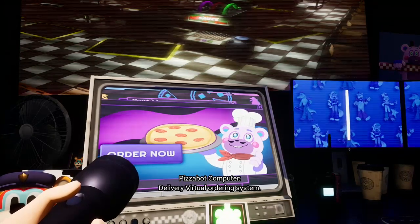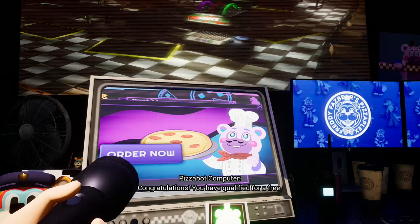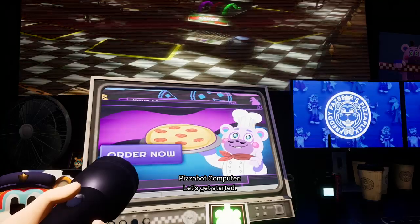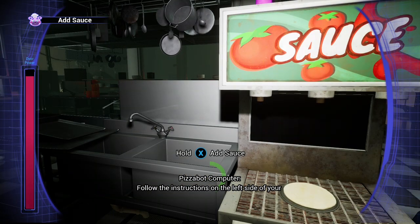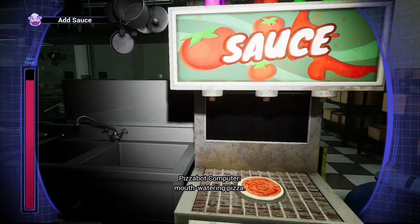Welcome to Freddy Fazbear's Mega Pizzaplex Quick Delivery Virtual Ordering System. Congratulations, you have qualified for a free supreme upgrade. Additional charges may apply. Let's get started. You are now in control of one of our highly qualified pizza making staff bots. Follow the instructions on the left side of your screen to force the bots to make your perfect mouthwatering pizza.